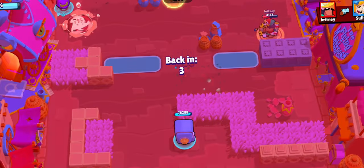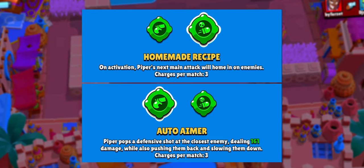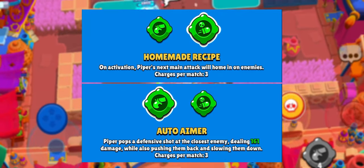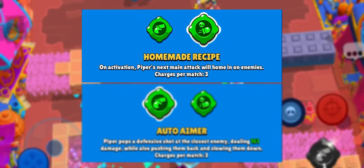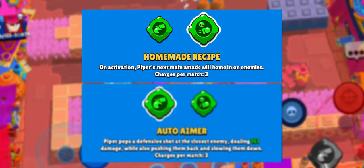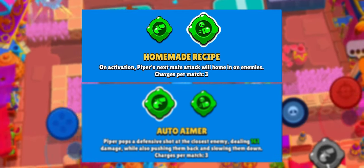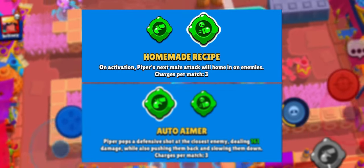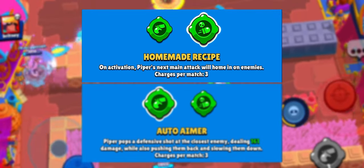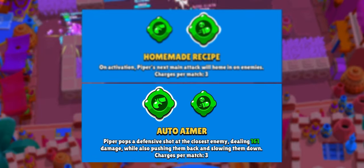For gadgets she can take Auto Aimer or Homemade Recipe. Assuming that most Pipers have both gadgets, they're both equally useful. Starting with Homemade Recipe: on activation, Piper's next main attack will home in on enemies — a gadget used for performing those clutch shots when you need to hit a brawler with the ball in Brawl Ball, or kill the brawler holding all the gems, or to just get a sweet snipe shot practically guaranteed as long as you don't mess up the range.